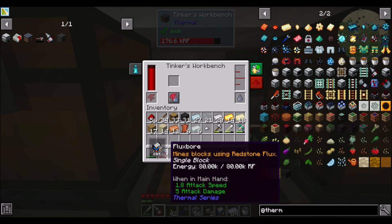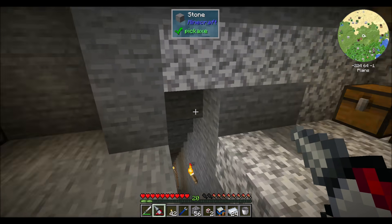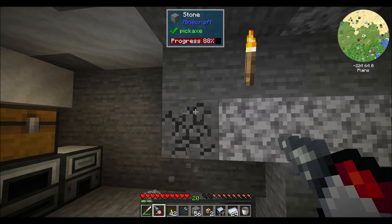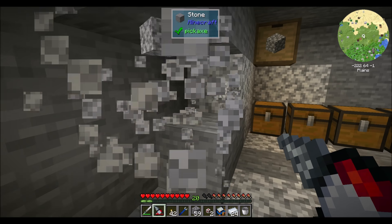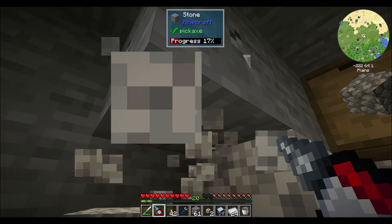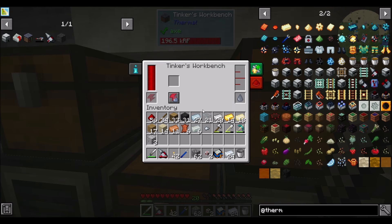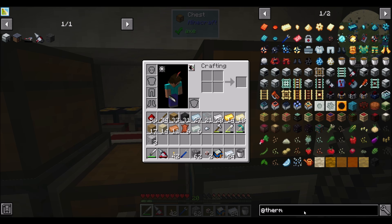Now we've got him upgraded — he can still only do a single block because I haven't added any radial enchantments yet, but he can do a few other things. That's pretty neat. He should be faster now. I would say that's a little bit faster — but I want to upgrade him again directly. That's noticeably quicker — let's get the next tier of augment.